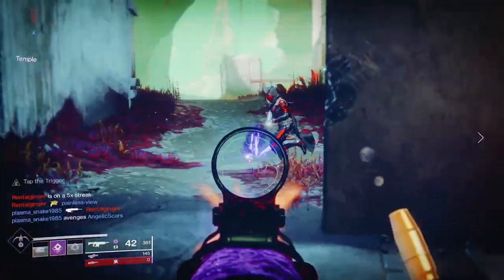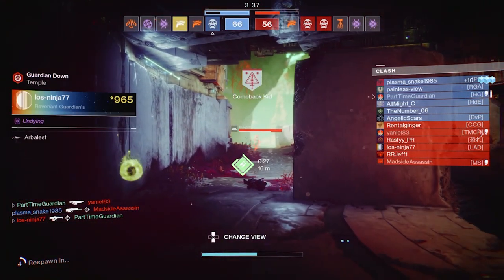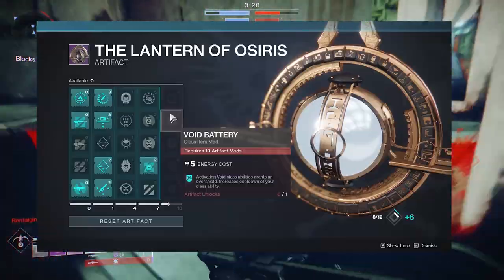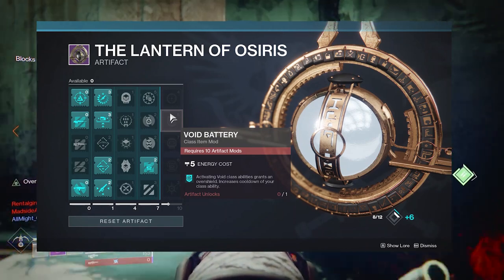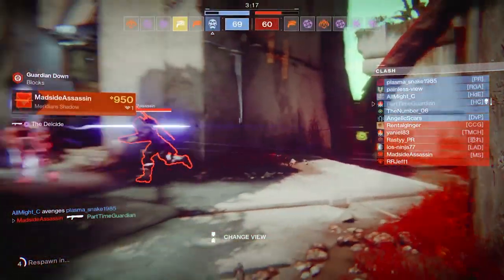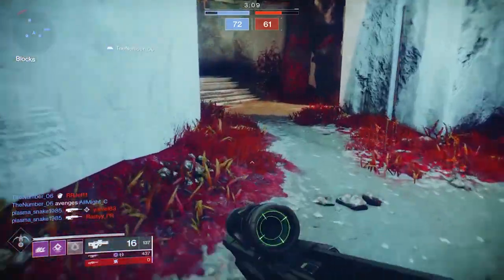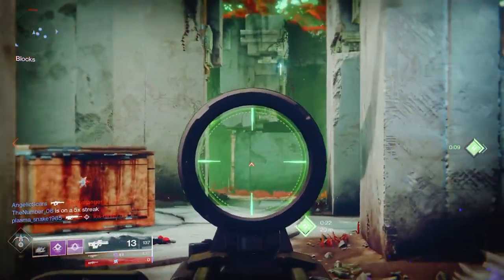One thing I also didn't show in this video is that my Lantern level is not leveled up all the way. But if you look further into the Lantern and some of the mods that can come up — and this will only be for Season of Dawn — there is an item called Void Battery. This Void Battery allows you to get an overshield when you activate class abilities and then allows you to regenerate faster. I'm going to get that mod really quickly because I had a lot of fun with this in PvP already, and I can't imagine going around with an overshield and regenerating abilities very quickly. This is something I'm continuing to get used to.